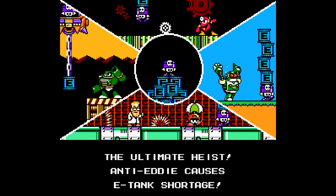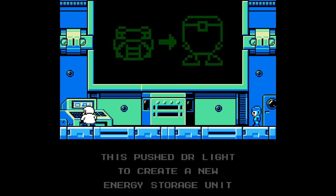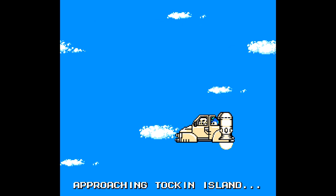The ultimate heist — Anti-Eddy Causes E-Tank Shortage. This pushed Dr. Light to create a new energy storage unit. Using Eddie's item generator as a base, the sub-tank prototype was created. Dr. Light traced Anti-Eddy's location — he is hiding on Talkin' Island. Approaching Talkin' Island.